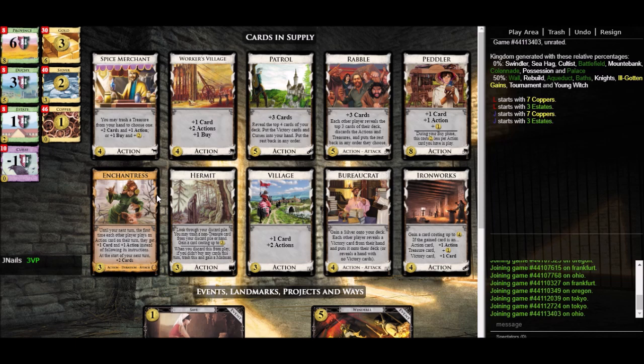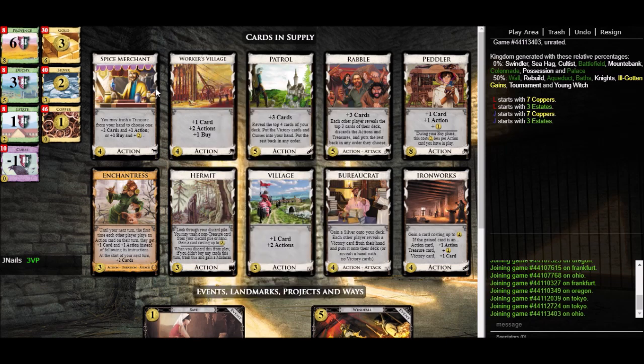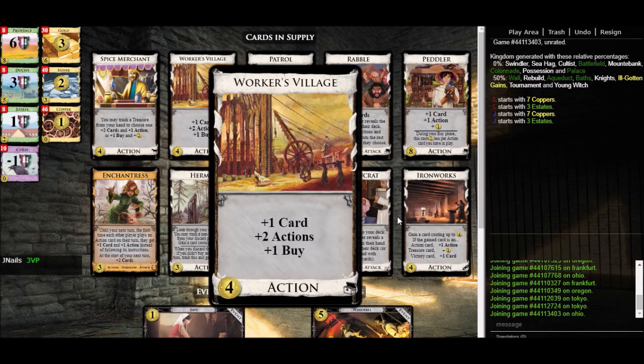When we talk about gainers we should also talk about plus buy. Worker's Village is just plus buy so we're definitely covered for plus buy — we'll be able to buy multiple provinces if we want to. There's also plus buy on Spice Merchant, though you should be a little bit careful because you have to trash your treasure to get it. So Spice Merchant is only going to be plus buy as long as we have extra coppers we're willing to sacrifice. It's not going to be a very reliable plus buy, but we should be fine anyway because we have Worker's Village.